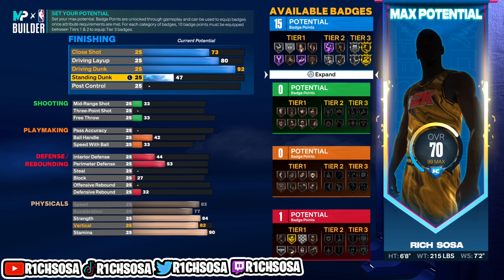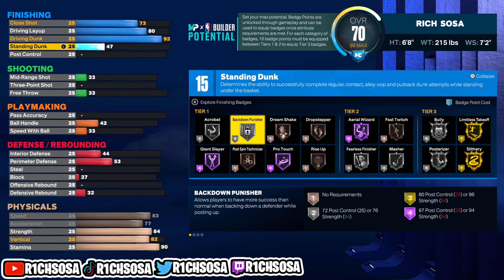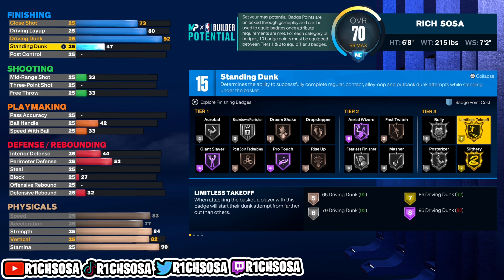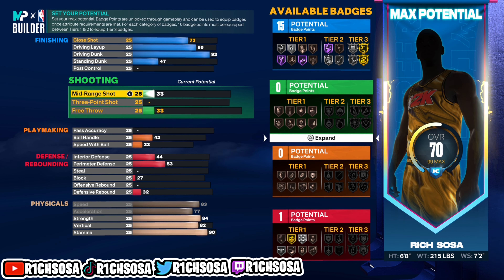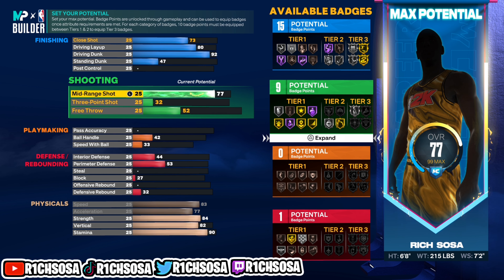For the driving dunk I'm going to go with 92, and right there that's going to give us all of the elite contact dunks since we hit the vertical threshold. Right here we get 15 badges — honestly three Hall of Fame badges — and we get a good amount of silver and gold for the finishing itself.